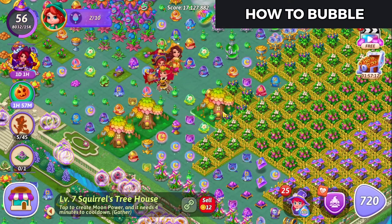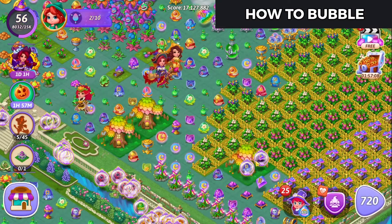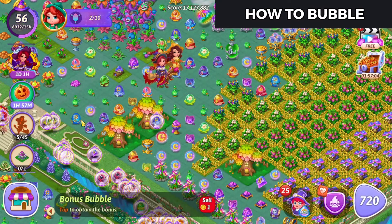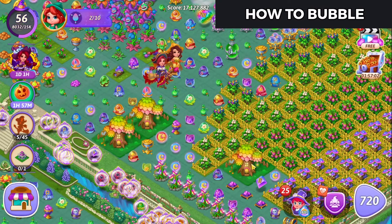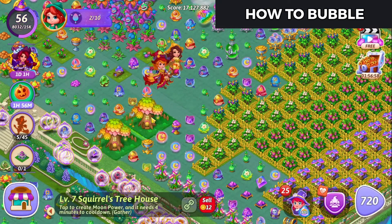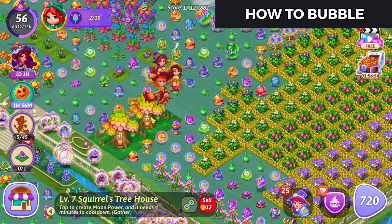Now, overlap again with what you want to bubble. In this case, I'm going to bubble an egg and one of those almighty crystals, and we'll move those off to the side, bring that up, and do it again. And you can continue on like that until you clean everything up.